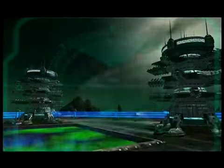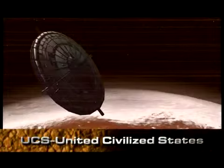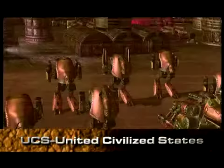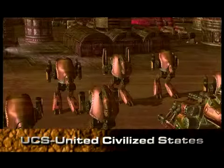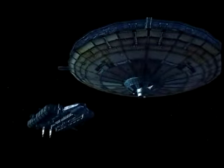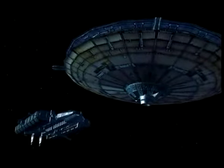The UCS, or United Civilized States, originally were organized on North and South America on Earth, and then after its destruction, they filled a ship called the Phoenix and fled to Mars as well. However, the Phoenix ship was lost, and no one knows where it is.